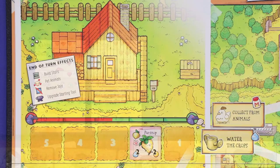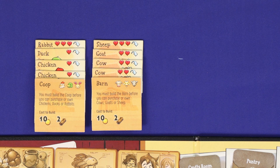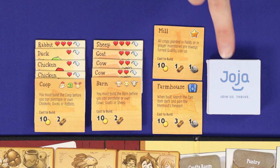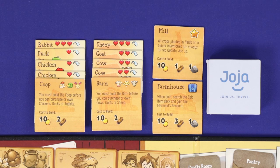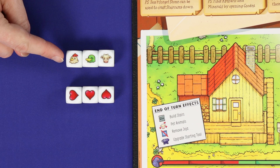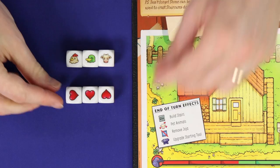Set up the building tiles. You'll have four buildings to construct during the game — always including the coop and the barn, set up with their matching animals underneath them. Shuffle the other tiles and draw two at random. Also shuffle the deck of Joja tiles face down. Joja is a corporate supermarket chain whose presence diminishes the community spirit of the town and serves as the antagonist. Nearby, keep the six dice used for resolving actions. Each face of the animal dice shows one of the game's six animals, and the stardew dice have three faces showing hearts, two faces showing junimos, and one showing a star drop.